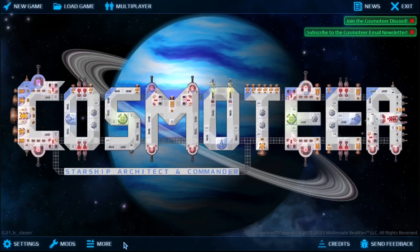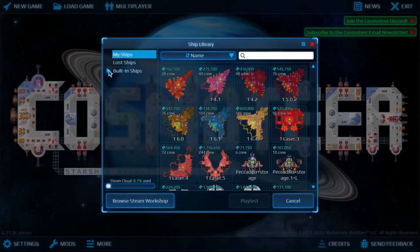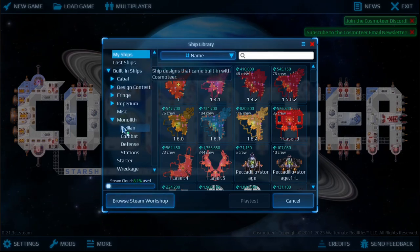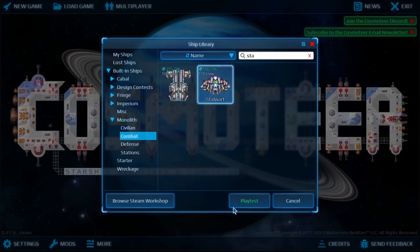Hello everybody, welcome to another day of Cosmeteer. Let's go here and take a look at some of these ships. The first ship we want to go ahead and look at, that was mentioned in our comments before, is the Stalwart.